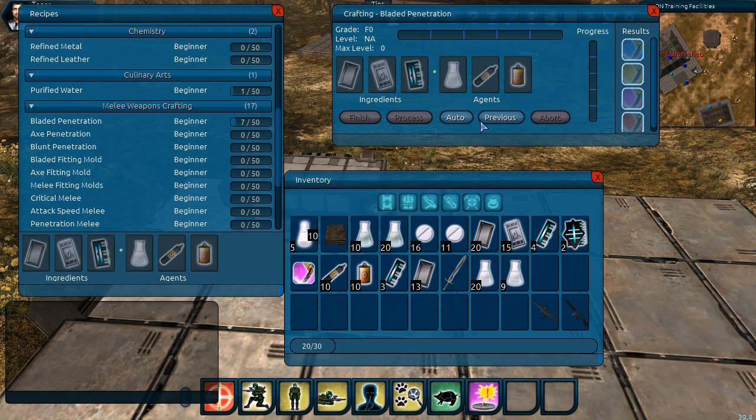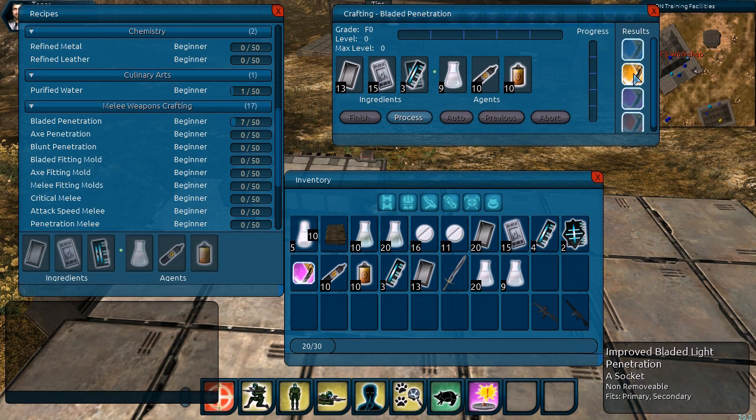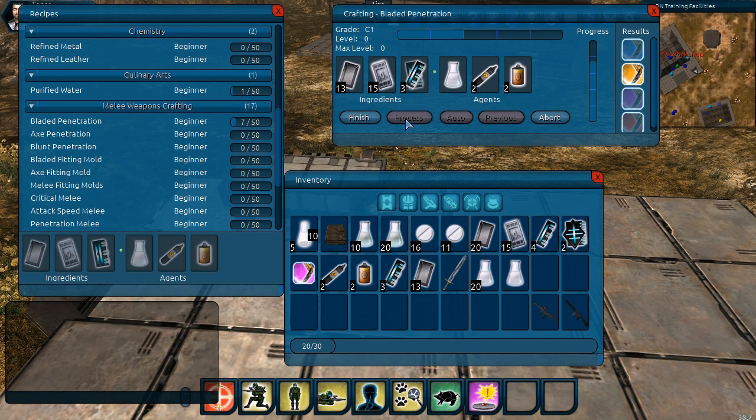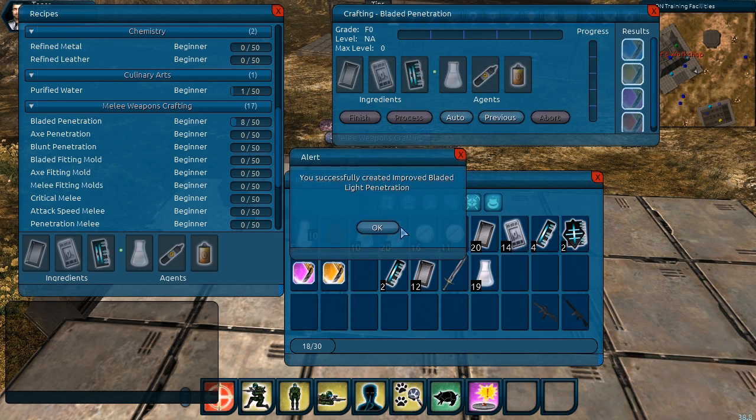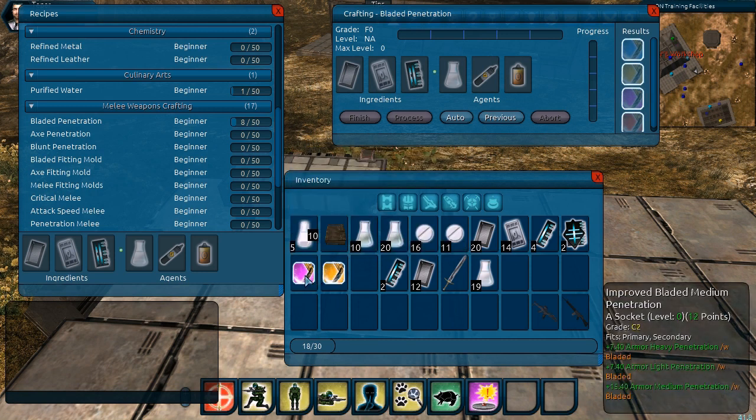We'll use the previous button to show that feature — it removes the medium power distributor and does an auto-fill, adding back the light penetration fitting. We process a few more times, and you'll notice we ran out of one agent — the distilled water — so we can no longer hit process. We drag the distilled water back in from inventory, hit finish one more time, and we're done. Now we have both a bladed penetration light and medium fitting in inventory.